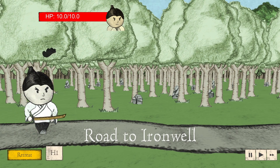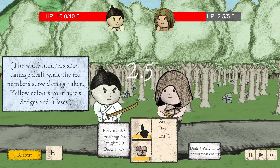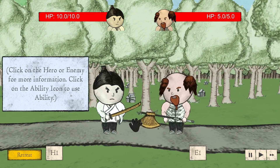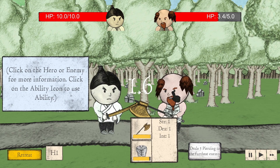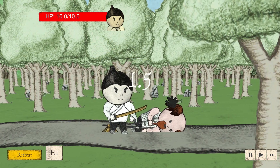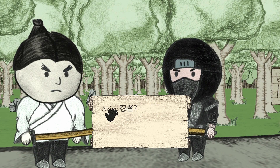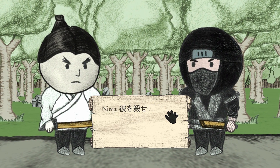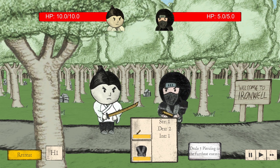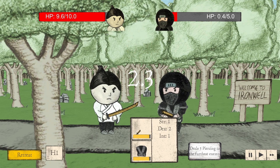Road to Iron Will. Welcome to... okay. Click on the hero or enemy for more information, click on the ability. They only have five health. Ouch, 0.4 health, really?